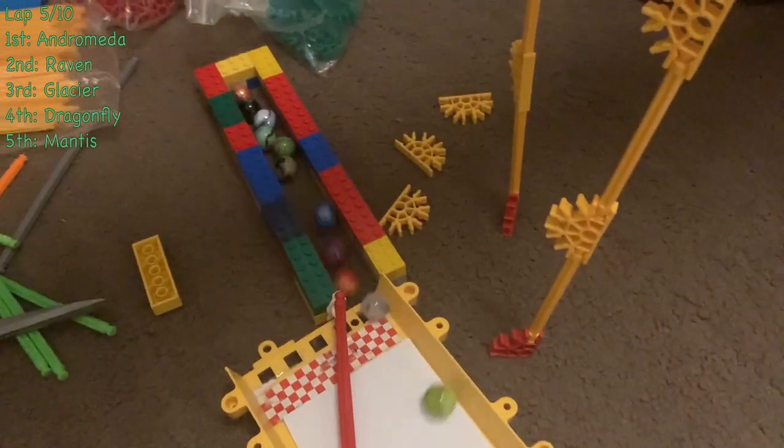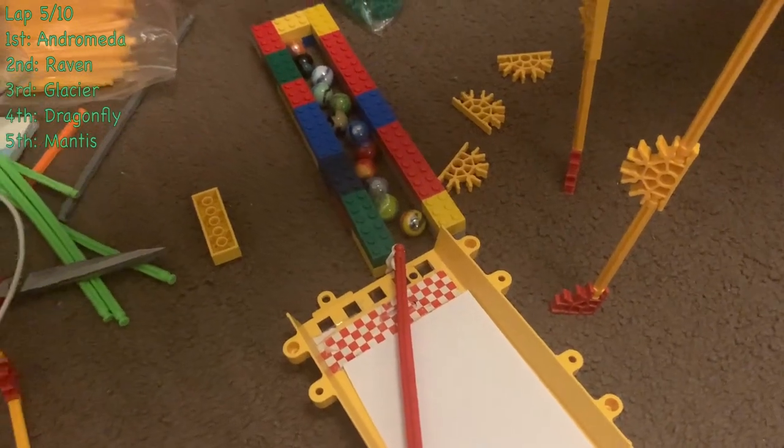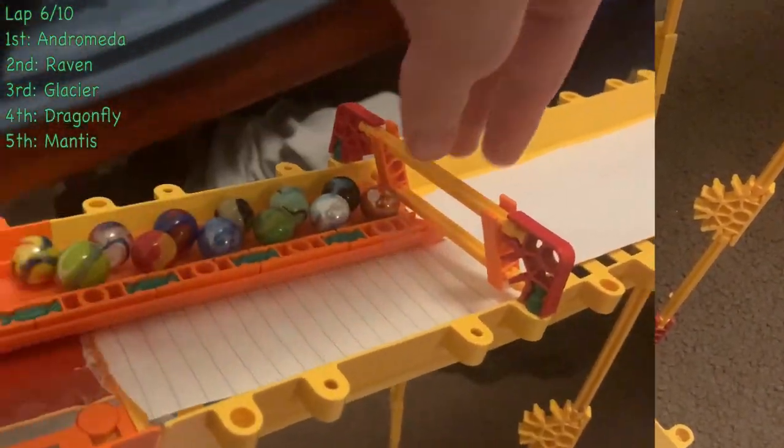Glacier is moving up into second place as Mantis falls behind. They seem to be challenging Andromeda now. You can see back to Mantis, Raven, Dragonfly, and Blue Bottle there as well. Big hit there off the wall for Mantis and Glacier — both of them will fall a few positions as Raven takes second place right next to Andromeda.